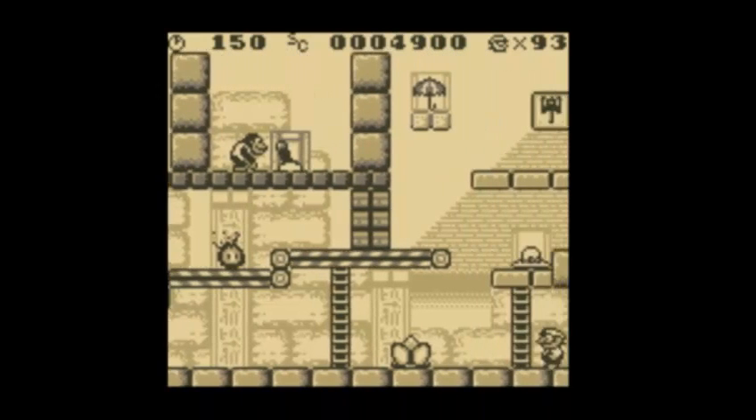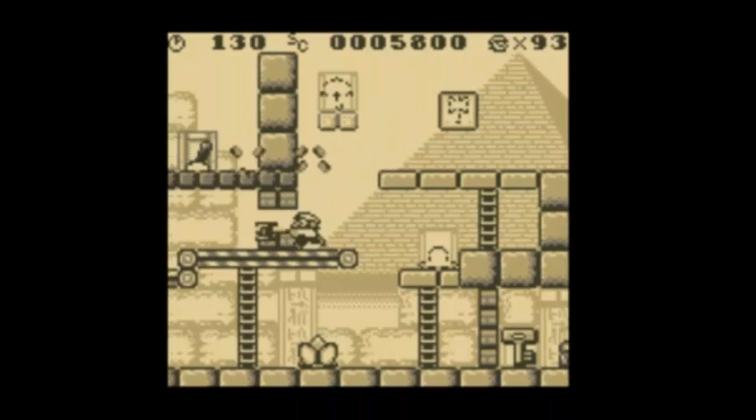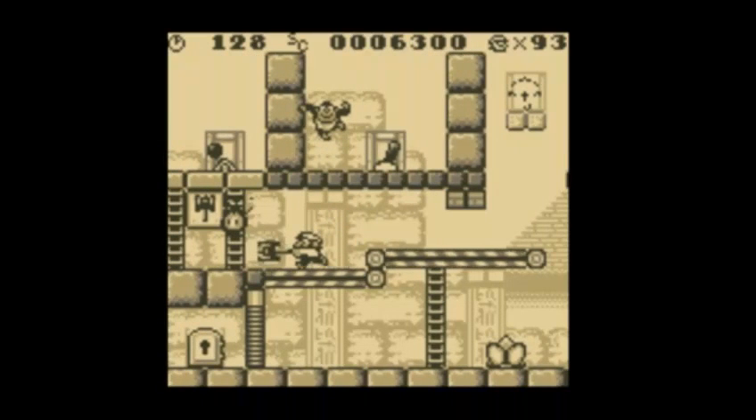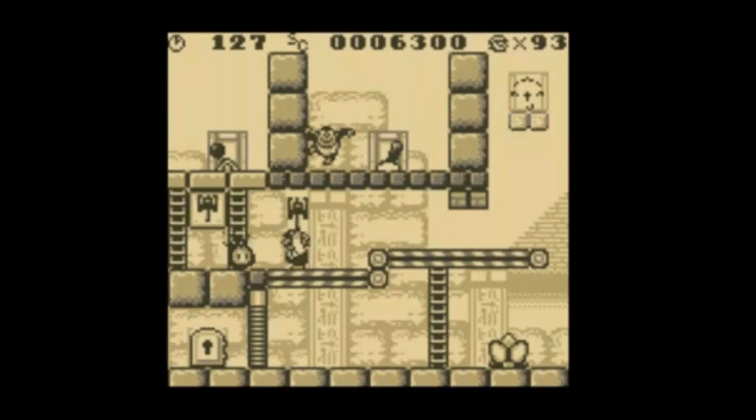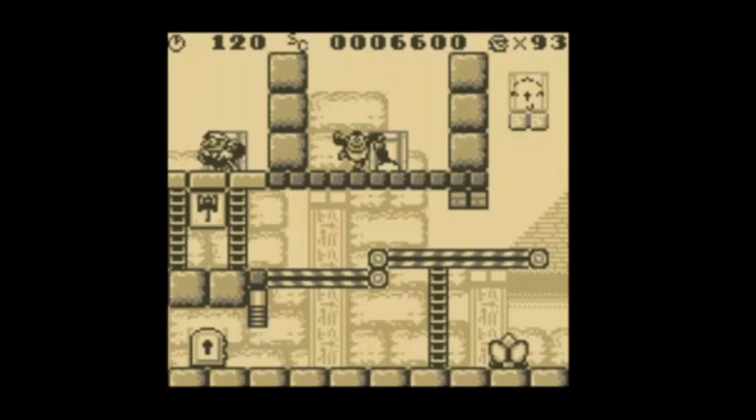Here we go — 5-6. This one's not too terribly difficult, especially compared to the last one. Yes, I did practice. What I'm going to do is take this guy out and throw this up in the air, then wait for that hammer to come back. Get back here hammer — go through the blocks. We're going to take out these little fireballs, and with that all taken care of, we can flip this switch at the bottom.